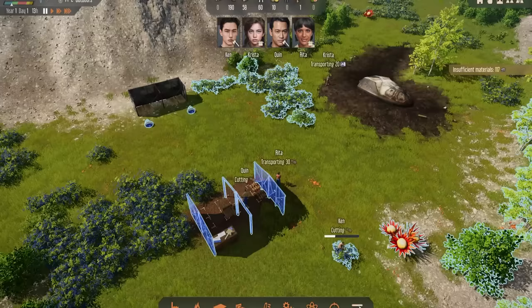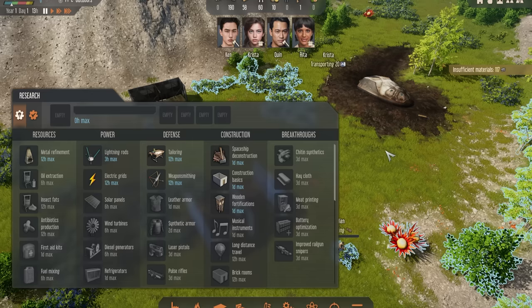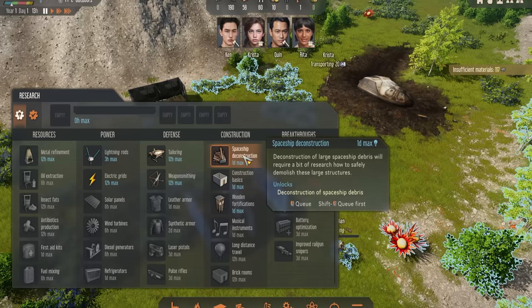In terms of the research itself, under Manage and then Research there are different ways you can go, and a lot of it will be down to your own personal play style. But because I have Ken in my town, I do want to do the spaceship deconstruction because he's really good at salvaging and then we can get on with doing a lot more of that.